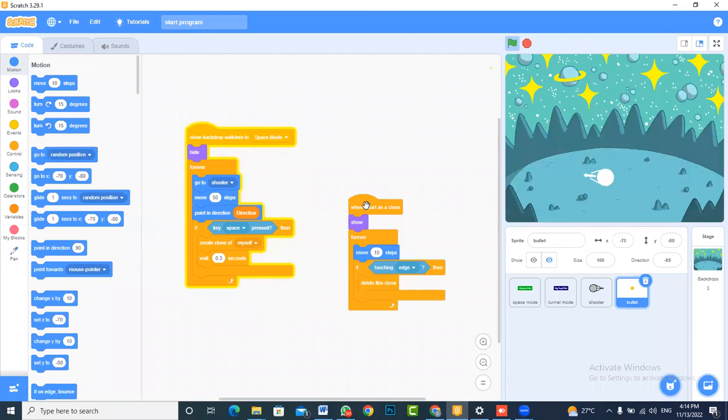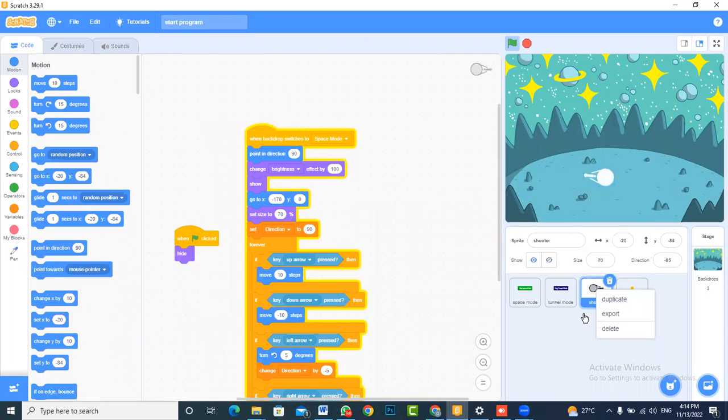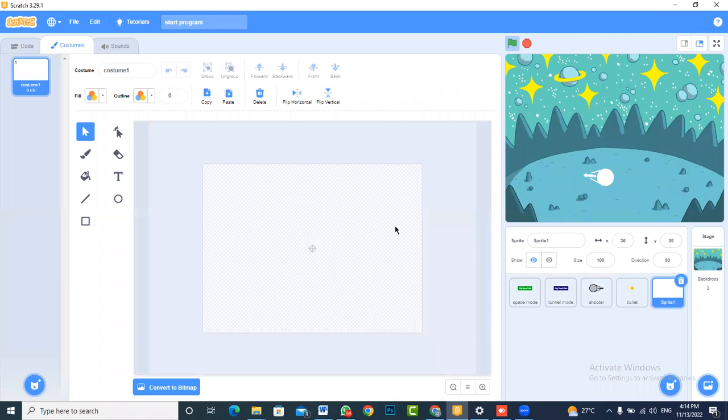Now we move to the last part of the game, which is creating the enemies we are going to shoot. I'll use a similar structure to the shooter. I'll select all of the shooter's costume diagram, paint a new character, and paste it there. Once pasted, I'll remove the unnecessary details.